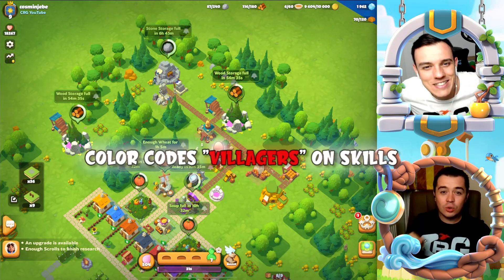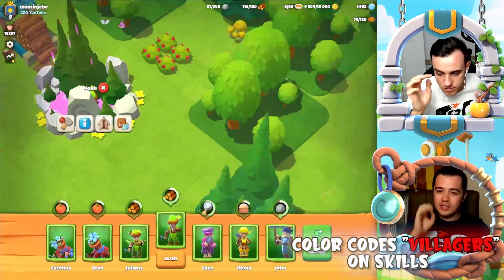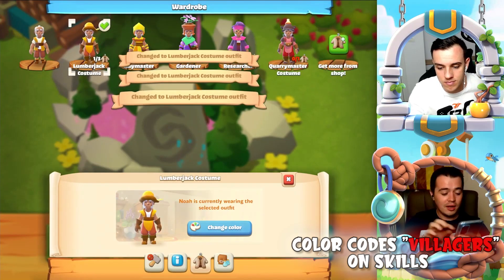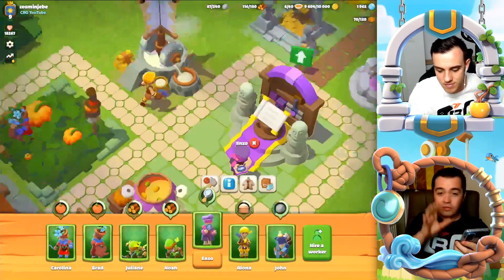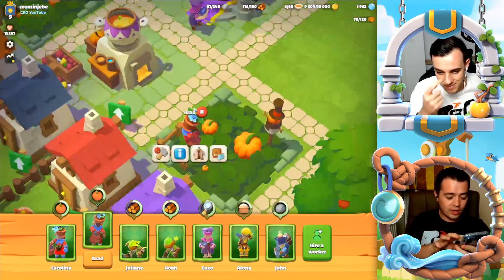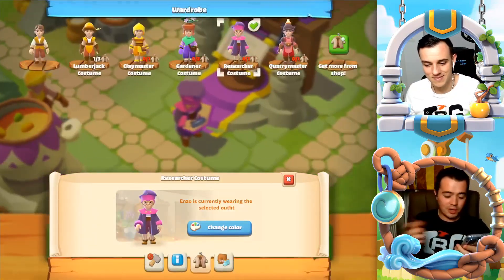Tip number one: color code your villagers by skill, or use costumes if you can afford them, because it's very important to be organized in this game. For example, I have six villagers and one is very, very good at researching, so I decided to give him a purple costume.